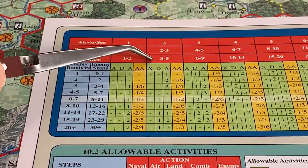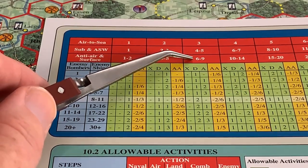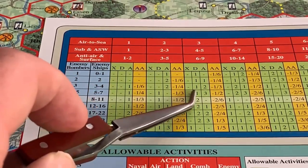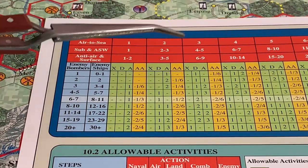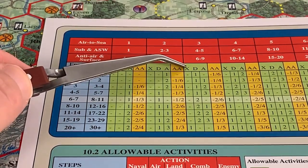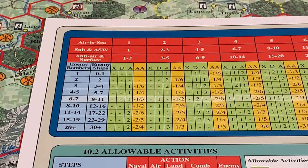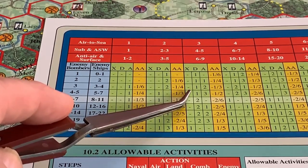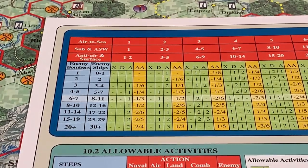Once you've determined your final column with all surprise points spent, you cross-reference. With six to nine surface factors shooting at four enemy ships, you're going to see a green area — three columns — and a gold column. In a surface combat, the gold column is ignored — that is the anti-aircraft fire results. So we're looking at an X, a D, and an A. Those are the three types of possible results in a naval combat: X is destroyed or sunk, D is damaged, and A is aborted. The number in the box tells you how many of those results you have inflicted on the enemy units. In the example here, shooting at four ships with six to nine factors, you will get a dash for destroyed results — which means zero — one damage result, and two abort results. You will then implement those results on the ships.